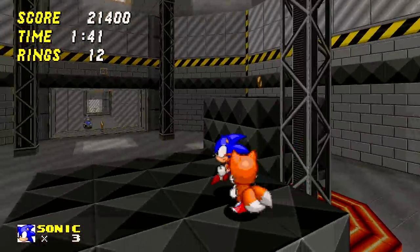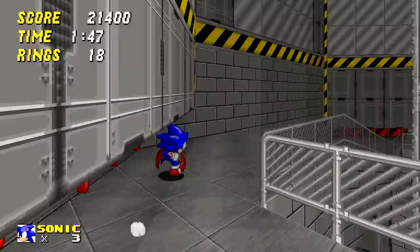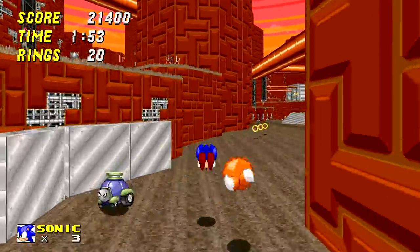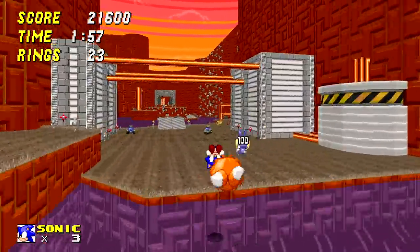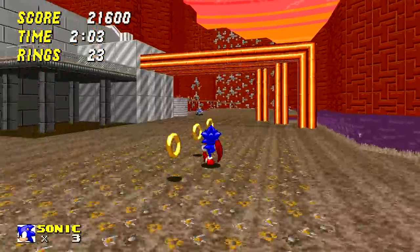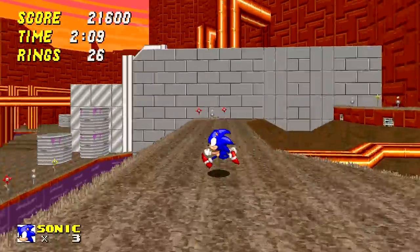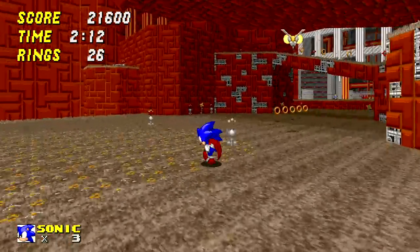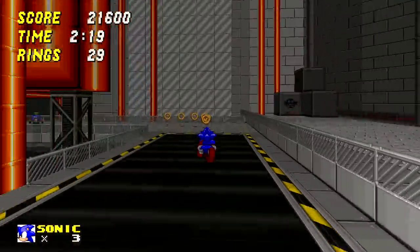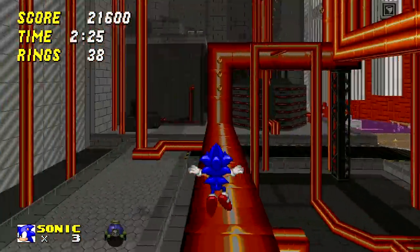I always felt the homing aspect of Sonic was kind of a shortcut. In later games it works pretty well creating a rhythm — I think it works fine in Sonic Adventure 2 and Sonic Generations. But this game really tries to deliver that 2D experience in a 3D space. The lock-on attack was Sonic Team's solution for handling a fast-moving character in 3D; here they don't do that at all, but the controls are precise enough and speed is kept reasonable enough that you always feel in control.